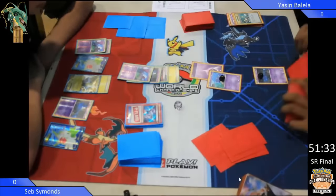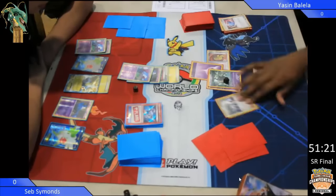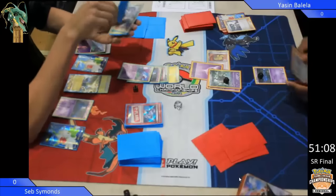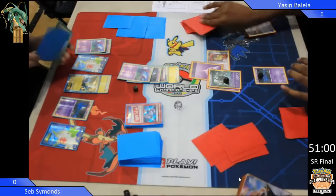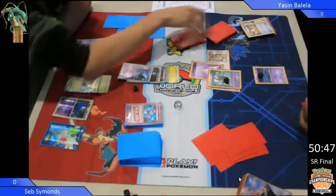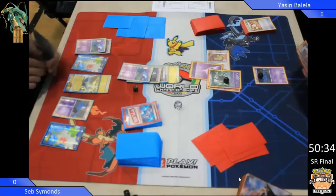Now it's only got 90 HP, but remember that regular Manectric only does 60 damage unless they've got a tool attached. Yassin's just attached a tool. He's already got three damage counters on, so it would have made no real difference. Without a tool on it, Seb can only do 60. He can't put a Head Ringer on because it's not an EX, and he can't evolve to Mega Manectric because Evolution Jammer will stop him. Now a lot of these Manectric Bats decks don't actually play the Mega, so it will be interesting to see if Seb does or not.